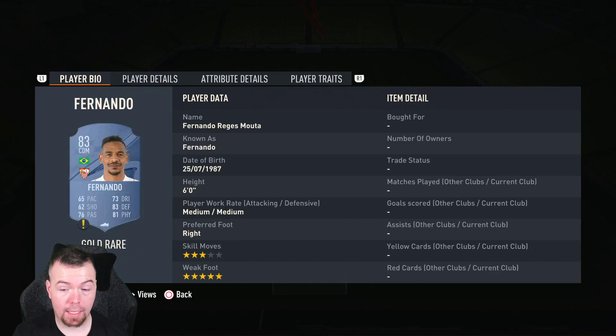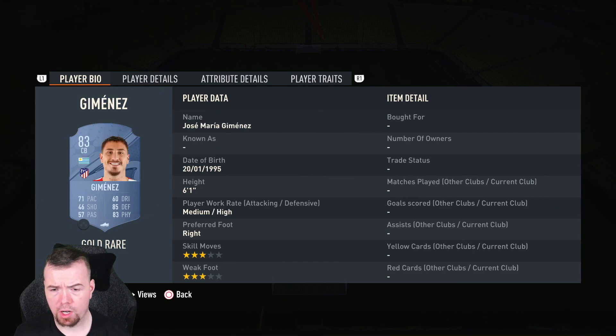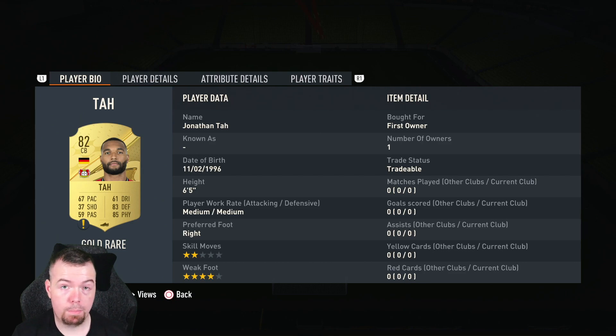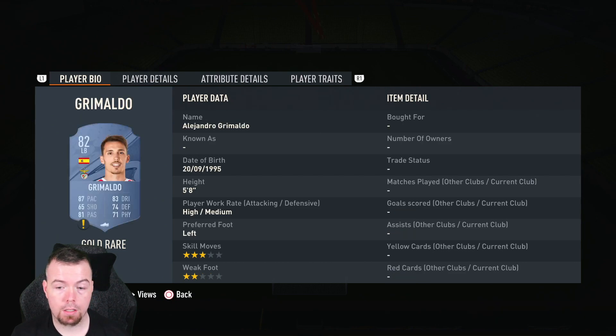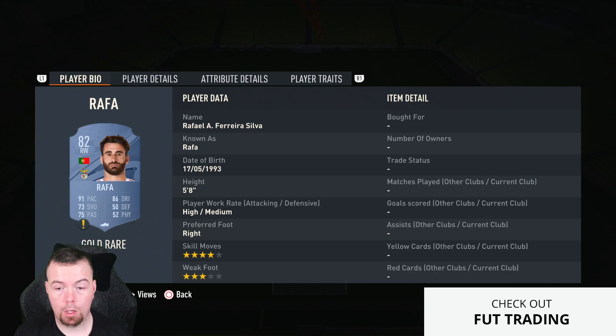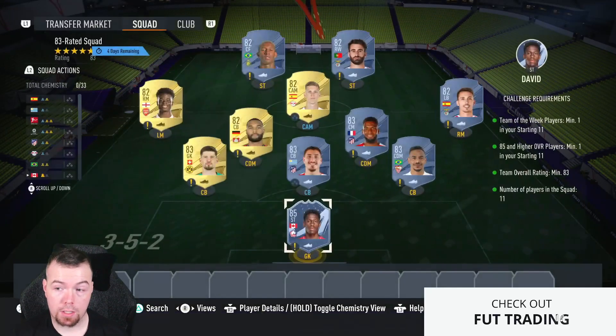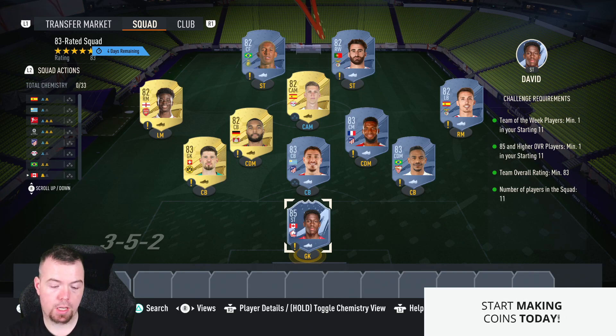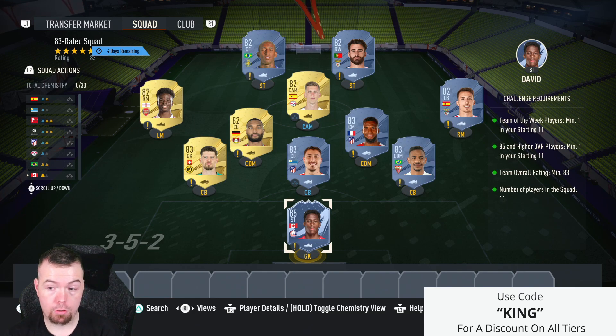David is going for 13k. Your 83s were 1.3k but are now 1.5k — Fernando, Jimenez, Gobble, and Lamar. They should come back down though. Your 82s are good Futbin-priced at 750 each — Tar, Grimoldo, Saka, Olmo, Rafa, and Taliska — six of the cheapest 82s. This came to 22.7k but is now just over 23k because of the extra 200 coins on the 83s.